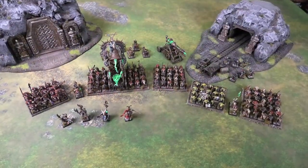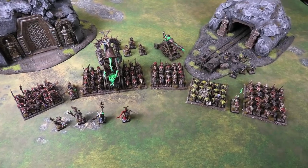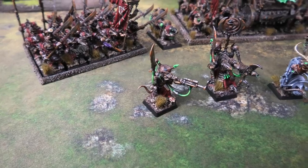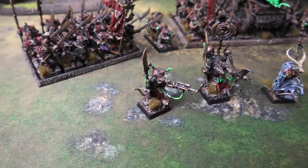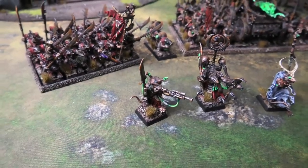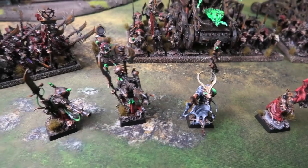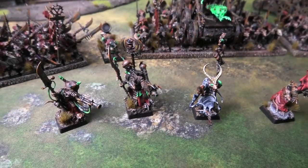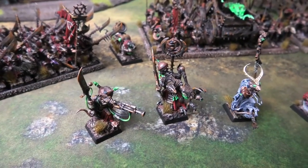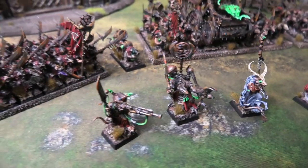Now Kristoff's beautifully painted 2,000 point Skaven army. On the far left: a Warlock Engineer with warp blades, supercharged warp power accumulator, and Storm Demon. The supercharged accumulator makes spells more nasty and the Storm Demon is a bound item. To his right: another Warlock Engineer with warp blades and upgraded warp energy condenser for more power dice, plus Eye of the Horned Rat.